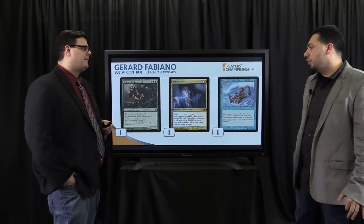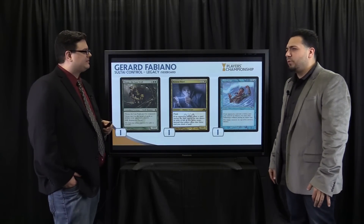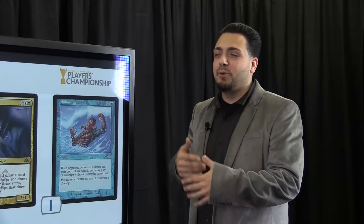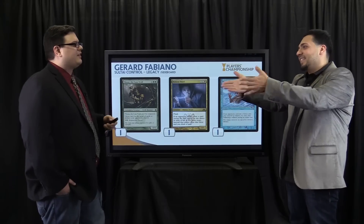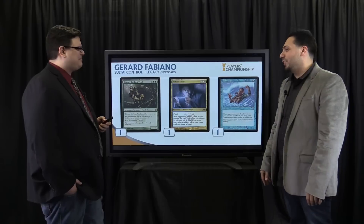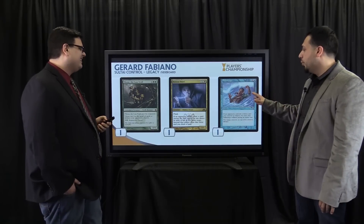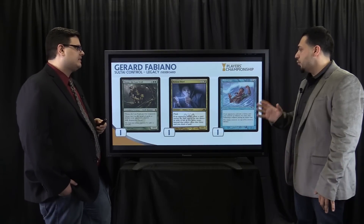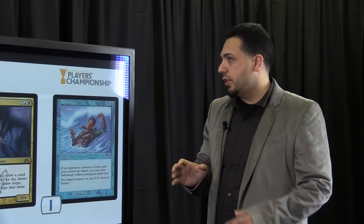Notion Thief — really cool card. I actually drew 43 cards with it. My opponent played Omniscience and then Enter the Infinite, and I did Notion Thief in response. I didn't deck myself and I won the game. Submerge is a card that will be off people's radar for the most part. It's really good against Infect, good against Bug Delver or Sultai Delver, and not bad against Elves either.